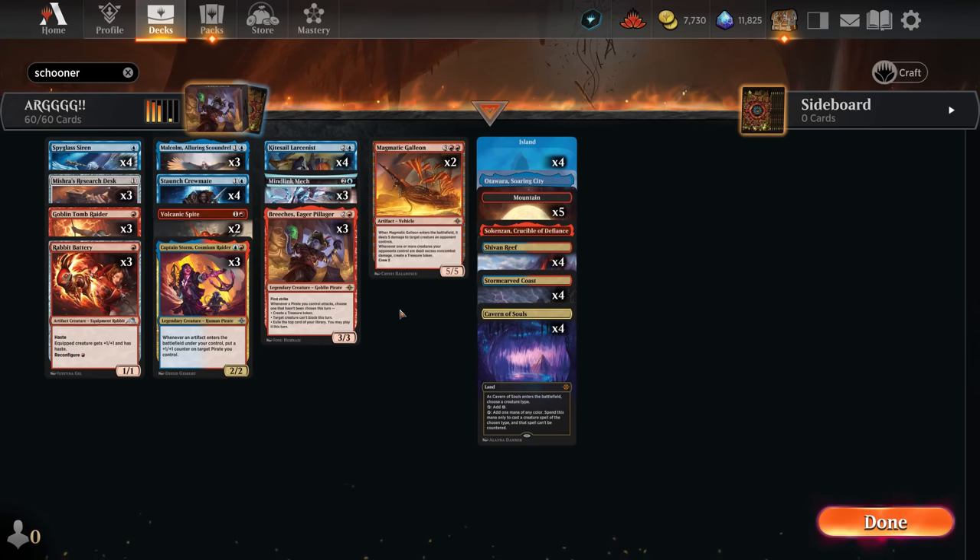I would probably change all the Magmatic Galleons into Schooners and I think that would improve the deck. It feels much more synergistic with the rest of the deck and it's cheaper - the fact that we couldn't even get to five mana while having Magmatic Galleon tells a bit of a story. We will see - maybe we'll make our own version in future because I have some ideas. But this deck definitely does the job and will probably get you to Mythic if you play it right. I hope you enjoyed all the extra commentary, final impressions, and the misplays we rectified. Tell me in the comments if you enjoyed it - if you aren't subscribed, be sure to subscribe, like, and share. Thank you for being here and see you tomorrow!